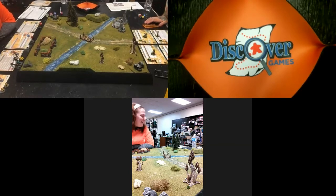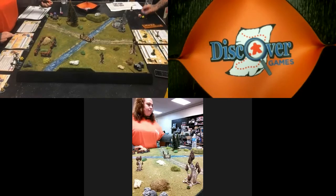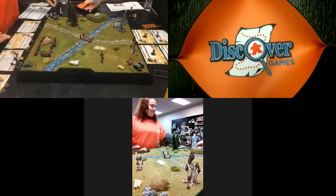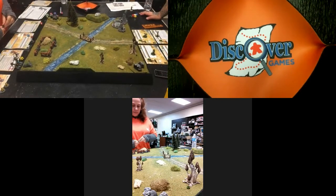We start with the setup initiative — alternating placing models with a d10 roll. Candace rolls orange with a five, Adam is higher so he gets to place his first model. It's touching the camp, starting within the camp area. Adam chooses his best-painted model to go out first.